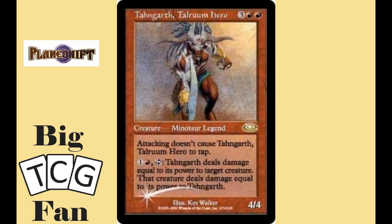Coming in last place we have Tahngarth, Talruum Hero. For three colorless and two red mana you get a 4/4 creature who has Vigilance, and you can pay one colorless and one red to tap Tahngarth and have him deal his power to target creature, and have that creature do its power in damage to Tahngarth.